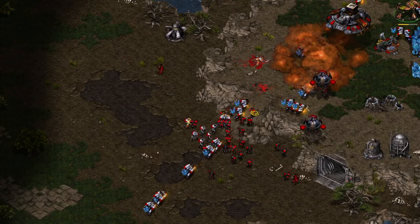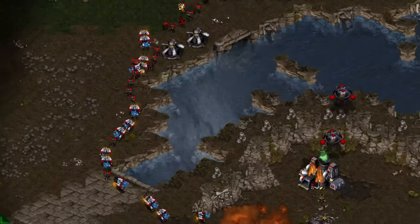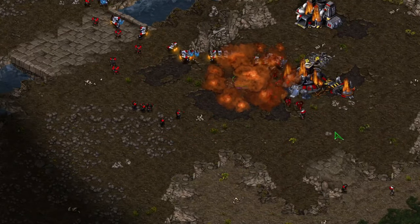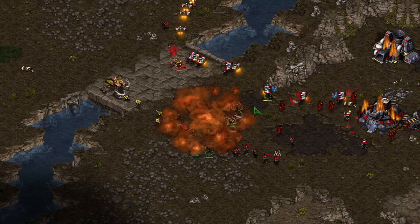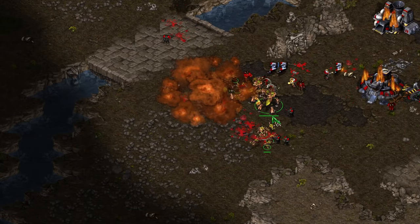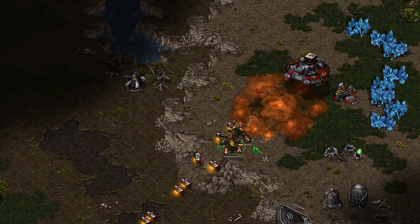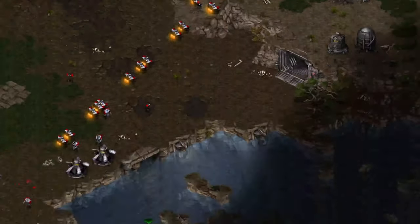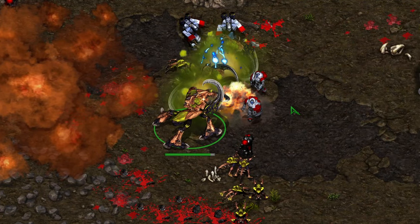It all came down to that one final maneuver - Queen getting on top of that ramp and dealing so much damage with the plague, buying just enough time to slow down the mining. Another plague and then dark swarm, with fresh ultras rallying to the front against the plagued units. He picks off everything and wins the game. What an awesome game - I've been struggling with ZvT on the ladder recently, but Queen - this is something special.